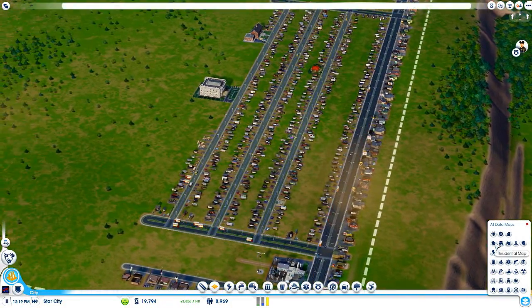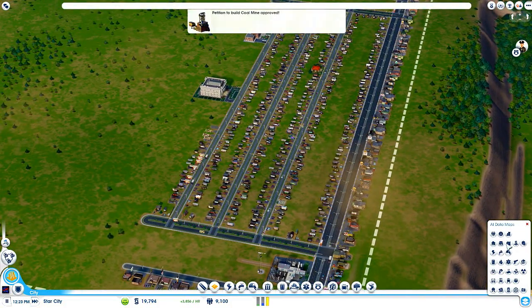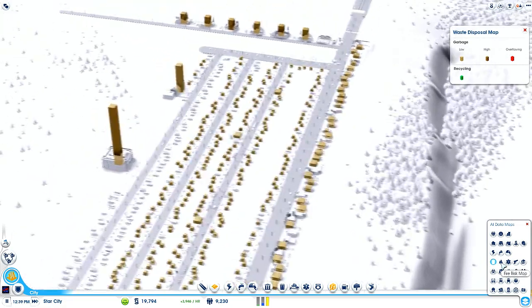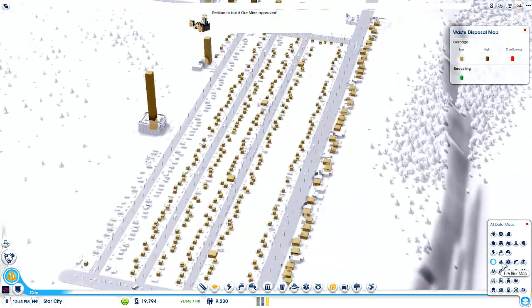Let's see some graphs. Waste disposal — I need to start disposing my waste soon. I don't want an ore mine. Fire risk — none, so I don't need to worry now.